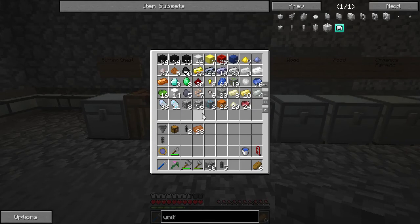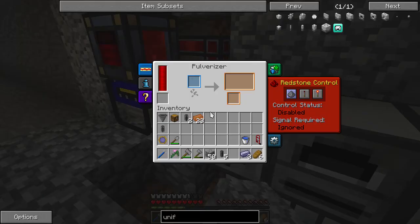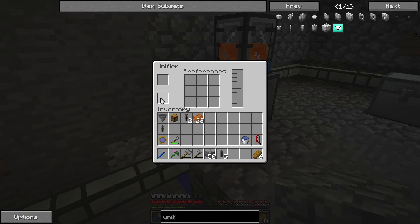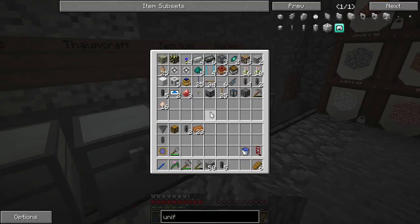I should be able to grind something up. If I grind up lead, I should get pulverized lead from Thermal Expansion, and then I'm going to end up with lead dust from IC2, because that's what we're going to get from our unifier. I don't know if we'll see it go in here, but we should see it in the system eventually. It should end up in the IC2 chest, which is right here.